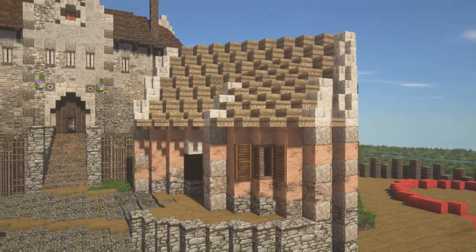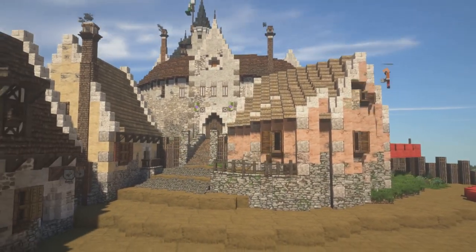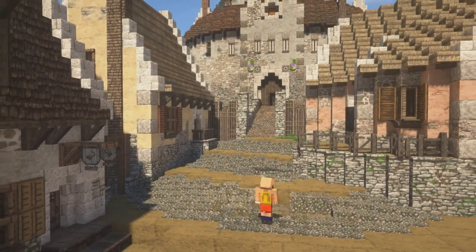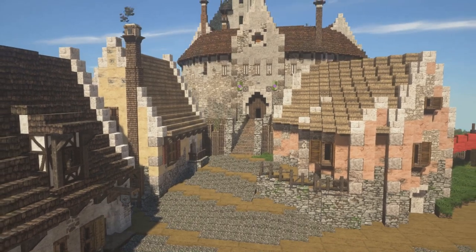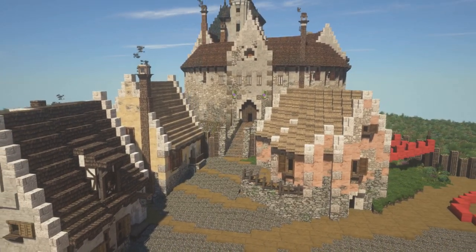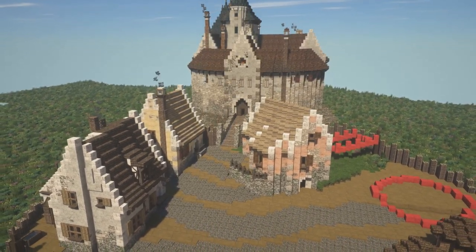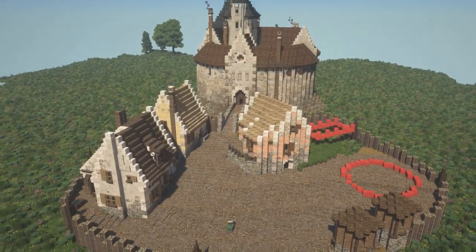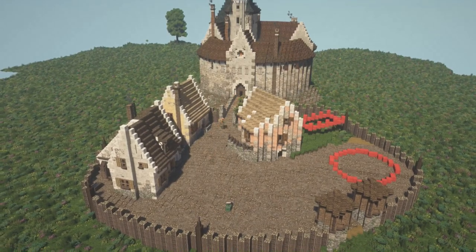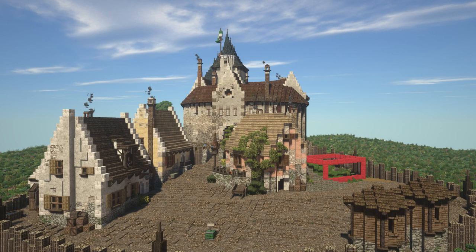The buildings we're doing today are a blacksmith, a tavern slash inn, and a bakery. Next episode we'll continue with more houses inside the main hamlet, then build a little market, and of course do a lot of farmlands around this to tie it all nicely together. Let me take you through a first-person point of view — we'll start with an aerial view. I'm loving the way Kamlet is shaping up with the unique castle in the back.